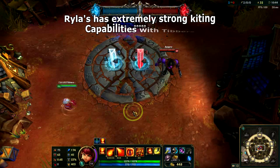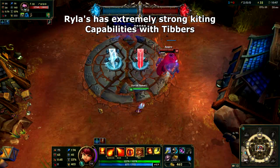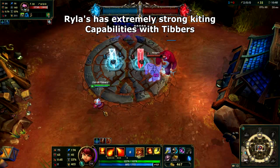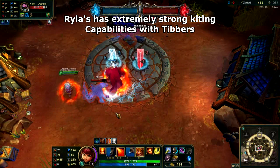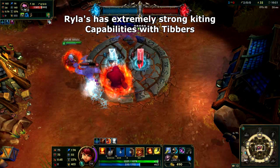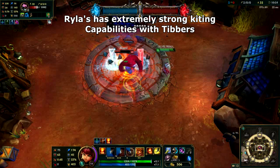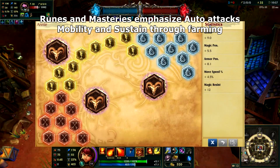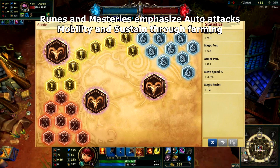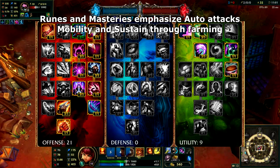An important point on Rylai's Crystal Scepter is that it has great synergy with your ultimate. The area of effect damage will allow you to continuously slow your opponents. This means with Rylai's you can use Tibbers to kite individual targets while you keep attacking them from a safe distance, or you can slow an entire team allowing you to initiate or peel in teamfights. Here are the runes and masteries that we will be using. The emphasis here is on mobility, auto attacks, and whatever sustain we can get in lane by simply farming minions.